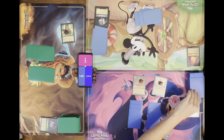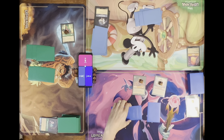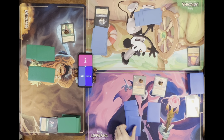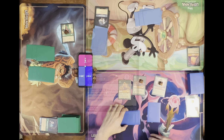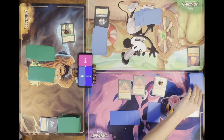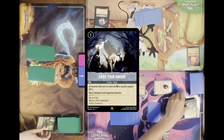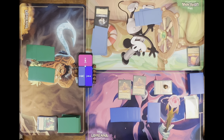Draw. I'll exert four for Rapunzel, take the damage from Rapunzel to draw two cards, and I'm going to sing Grab Your Sword. Yes, that's a very good thing. I knew it was coming.